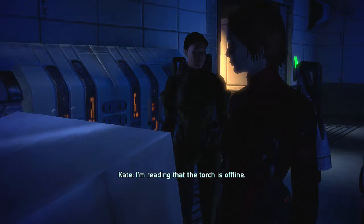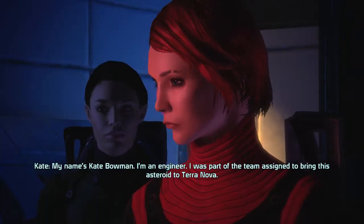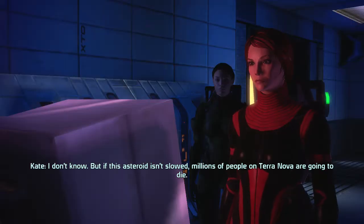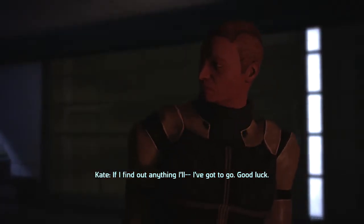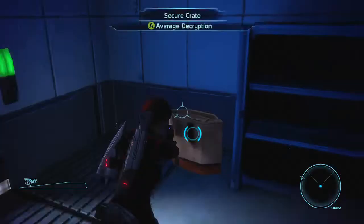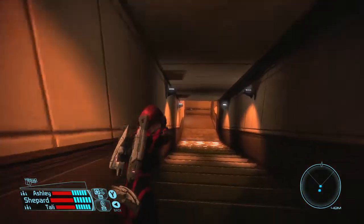Let's open this door — no one's home. Disable torch. Let's use omni-gel. 'I hear you — what's going on? Who are you?' 'My name is Kate Bowman. I'm an engineer. I was part of the team assigned to bring this asteroid to Terra Nova. We were attacked yesterday by Batarian extremists. I've been hiding since they arrived. If this asteroid isn't slowed, millions of people on Terra Nova are going to die.' Alright — Batarians have taken over this asteroid. I'll check the Scorpion armor... nope, not good. Hopes crushed. Let's go back to the Mako and find the next torch.